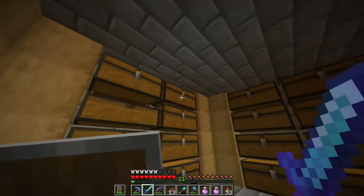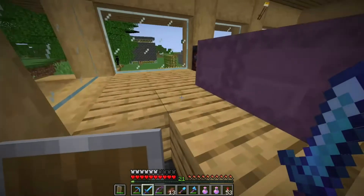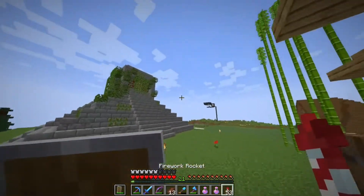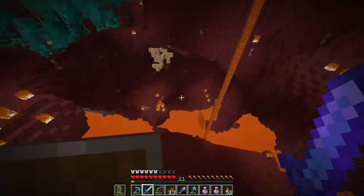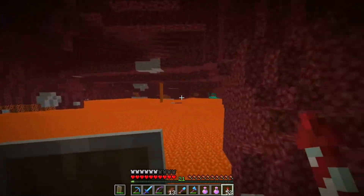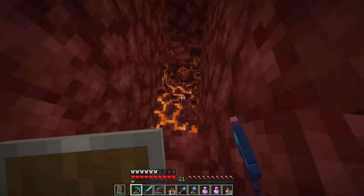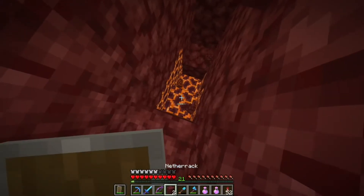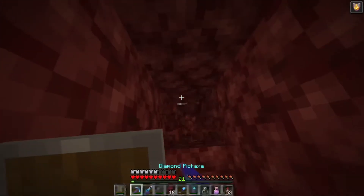Now it is time to go netherite mining. Let's go to the nether portal and head into the nether for the second time. Here we go, flying down here. Gotta get to the lowest point of the nether. Right over here will probably be excellent — I'm going to dig down to Y15. That's the sweet spot for netherite apparently. I'm going to pop this fire resistance potion so we don't burn up into a crisp, just in case lava tries to kill us.